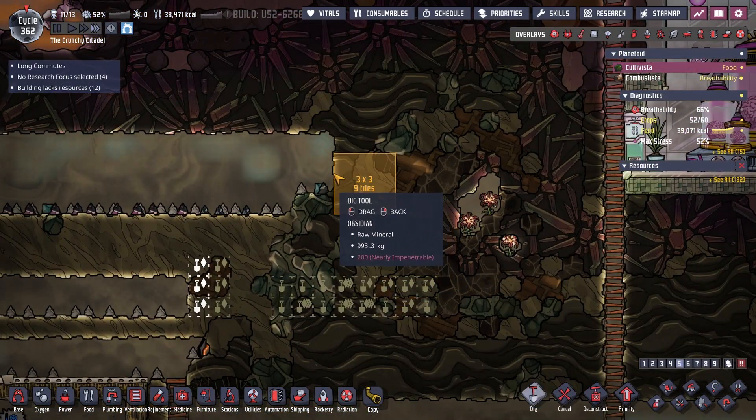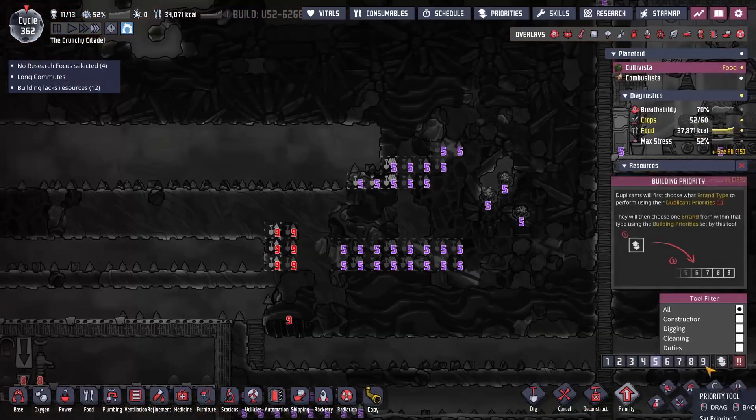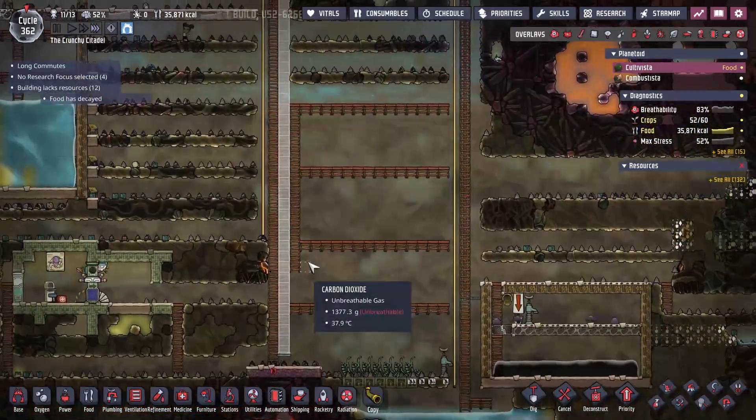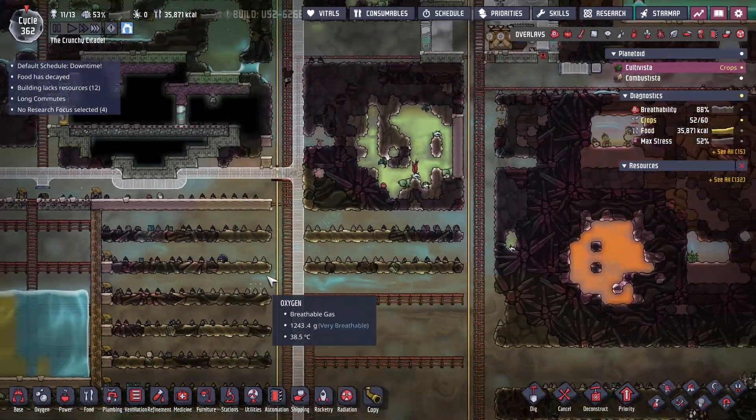I don't think this is hot — no, it is not. So we can actually go and dig out some of these things as well. I do need to be careful still about that — I'm not going to breach it. If I breach it, we've got a problem. And I don't think there's too much more — I'm not going to do that because that would be silly of me.